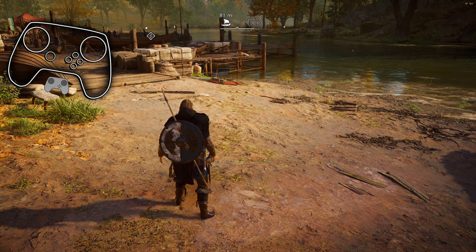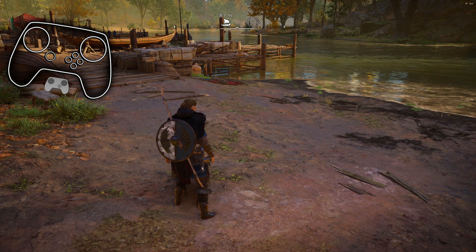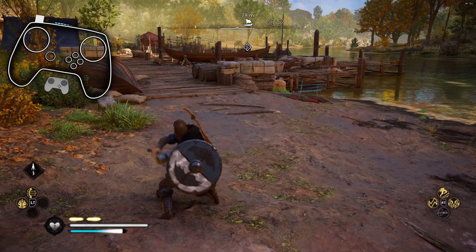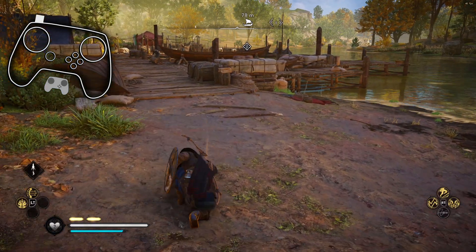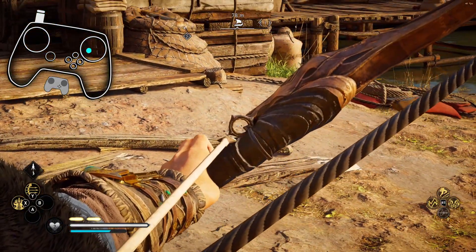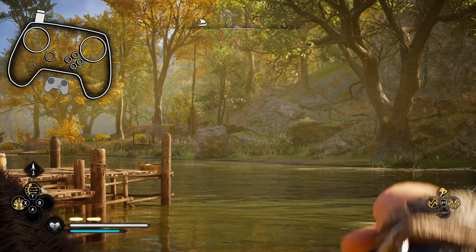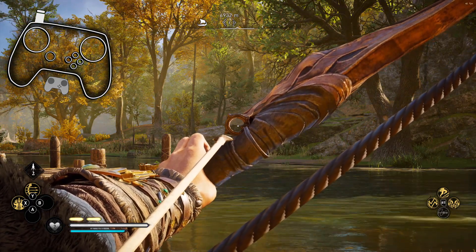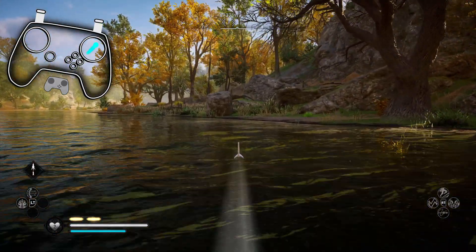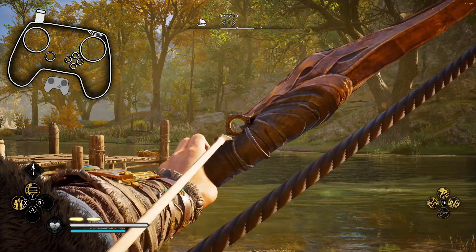I switched the triggers so the soft pull on each trigger acts as the bumpers respectively. So soft pull left trigger is block, and your light attack is a soft pull. Full pull is heavy attack. Full pull on the right trigger is aiming, which is then modified — soft pull to fire. And then with this bow I just got, full pull would be the special, which maps to the bumper.